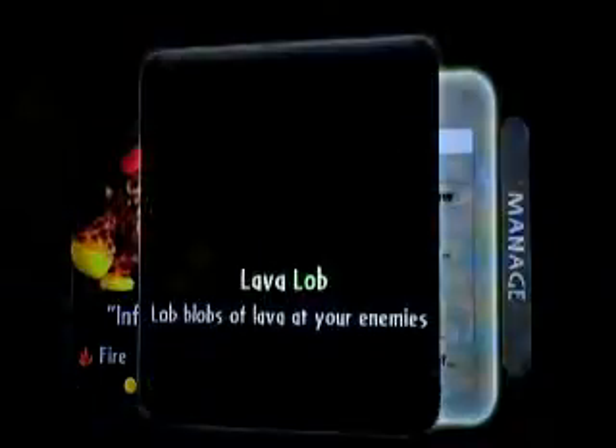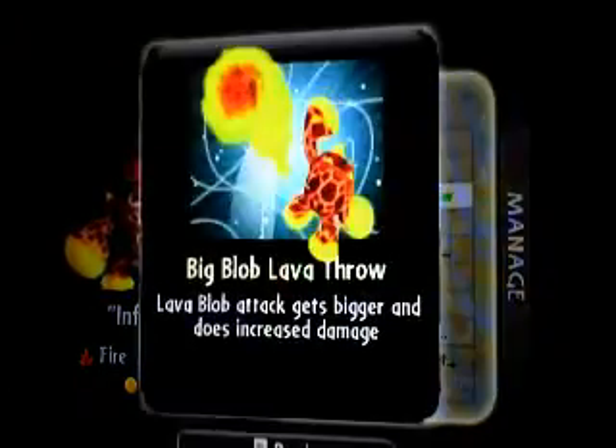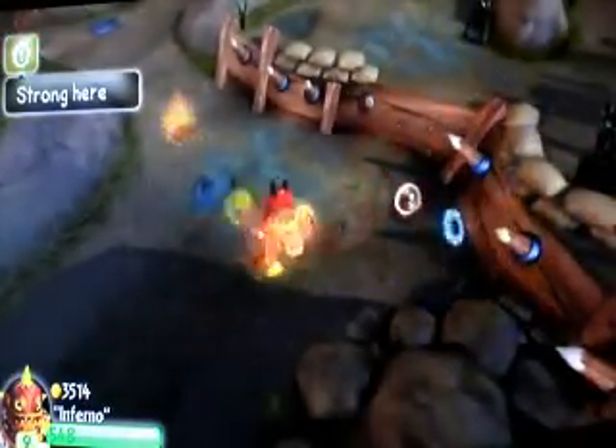So let me show you his abilities. I've already shown you one — this is his normal fireball. At the beginning I think you can only shoot one. So this is his primary attack: throwing blobs of fire. Then you can upgrade it so the fireballs get bigger, and they kind of make that fiery effect on the ground.